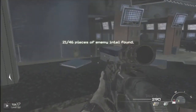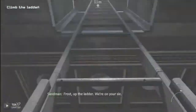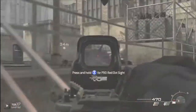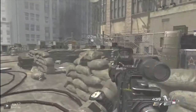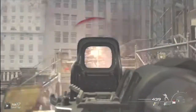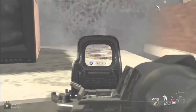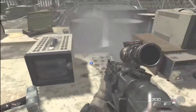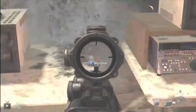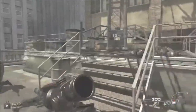Then you come back up here and kill the guys over by the balcony. The intel up here I already got on my previous run through, but I'll show you exactly where it is. If you come over here, look right in between that little box — a radio box — and the TV slash microwave thing. You will see intel number five right there; you can pick that up. That'll be five out of 46 pieces of intel collected, one step closer to the achievement and to finding all enemy intel.